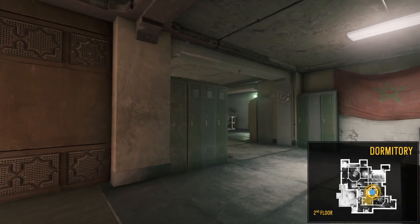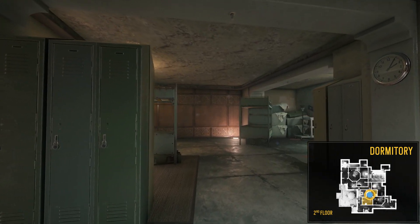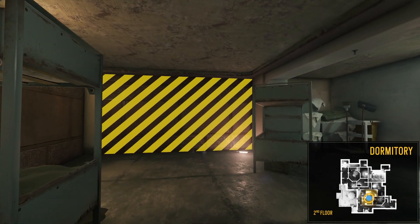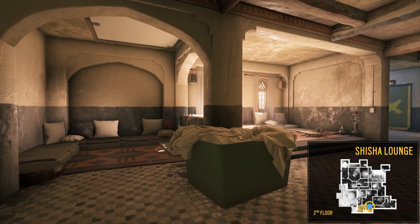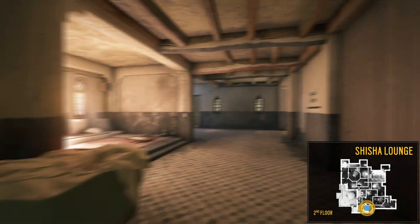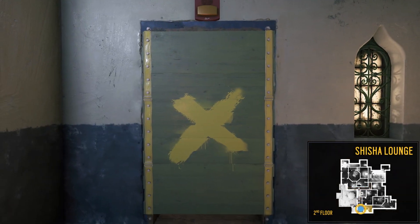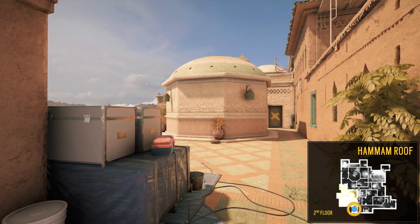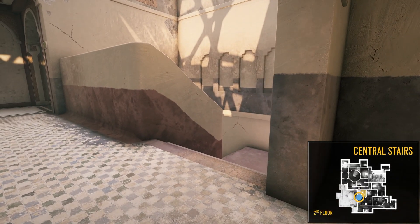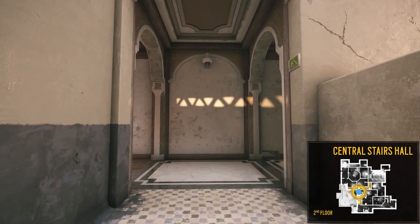Rotating around, we head to the dormitory, which is an important location because it may contain objective sites. It's an intricate room with plenty of hiding spots. Moving through this destructible wall, we breach into the shisha lounge. You'll want to note the hatch, which provides access from the roof. Now we'll move west towards the central stairs hall, which has several doors and windows that lead out onto the hammam roof. This area is a key entry point for attackers. Now we get to the central stairs and head north, where we reach an intersection.